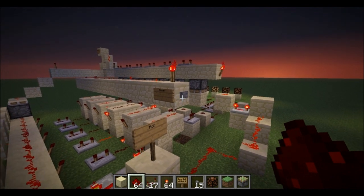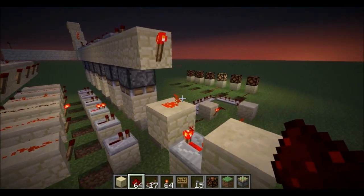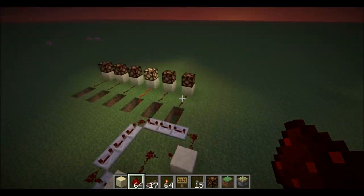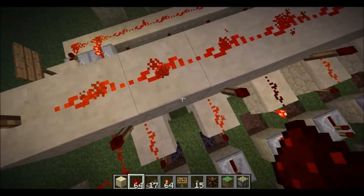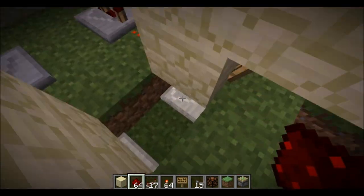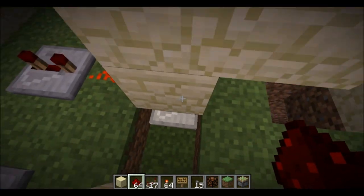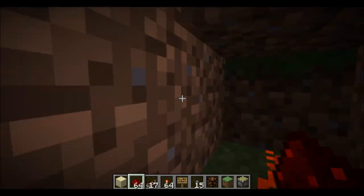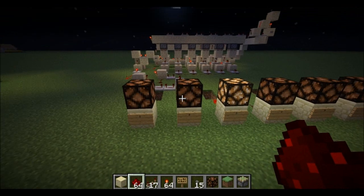So that's that. This is the reset — just basic torches above the RS NOR latch — and it just resets the torches. Now, this is from underground, over here, where these RS NOR latches get flipped. For simplicity's sake, I just put something here underneath, and then it flows down here, goes all the way under, and goes out to over here.